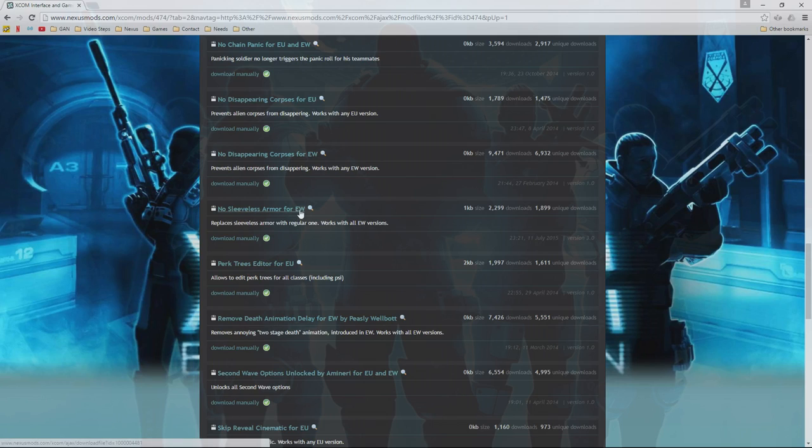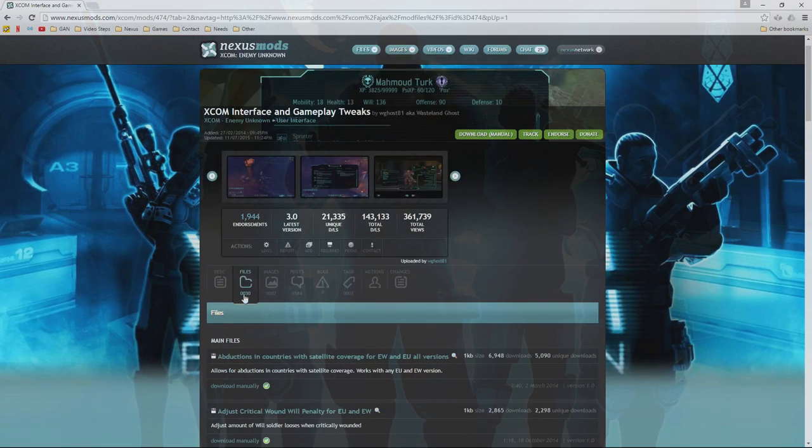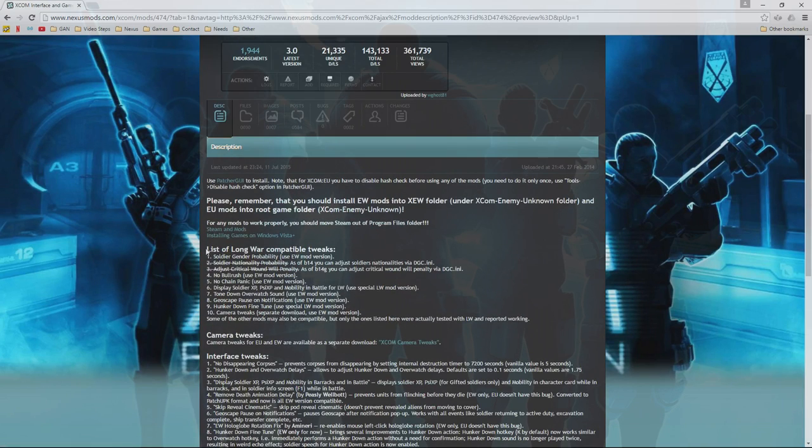Let's choose 'No Sleeveless Armor for Enemy Within' as our example. Some mods are labeled EU, some EW, and some both. Before clicking a file, check the description — it tells you which mods are compatible with Long War. If a mod is not listed there, do not install it alongside Long War, because Long War either already does what that mod does or does it differently, which would cause serious problems.